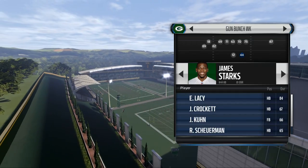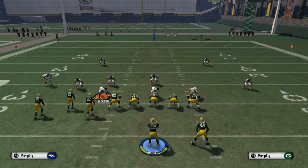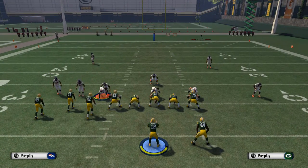We like to use James Starks when we're using the Packers. So we pick the play Z-Spot and we come out at the play call menu, or we're at the line of scrimmage.